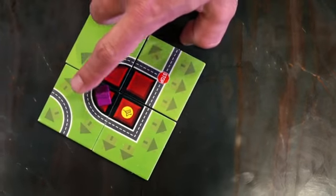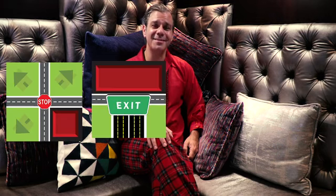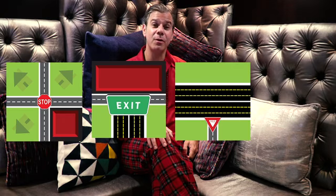Let me show you how to score points. You score points by completing cities, roads, stadiums, and suburbs. Cities are complete when they're surrounded by roads. You score points for buildings and stores inside of your cities. Roads are complete when all directions end in a stop sign, exit sign, yield sign, or cul-de-sac.